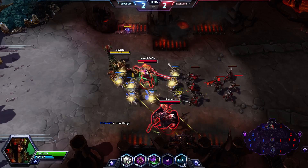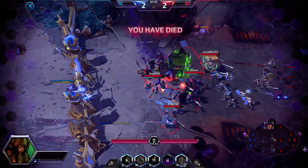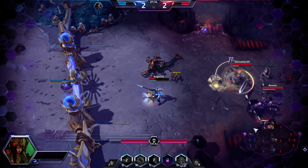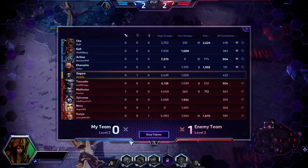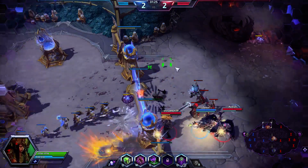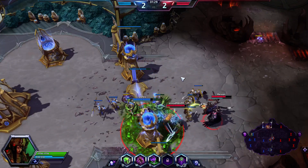I think her assassination builds especially are a lot of fun, but this Demolitionist build is something I've been tinkering with for a little bit. I don't play Zagara all that much, but when I do, I try to do as many different builds as possible. And there's Nova, right on cue, doing Nova things. I'm still sick if you couldn't tell by the constant coughing - I'm going to try to avoid that for this entire video, but hopefully you understand.